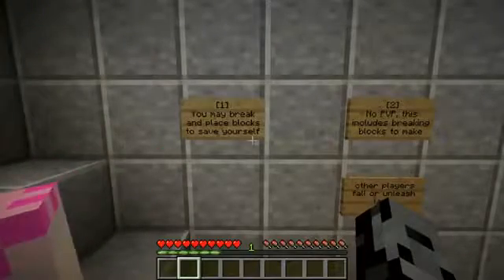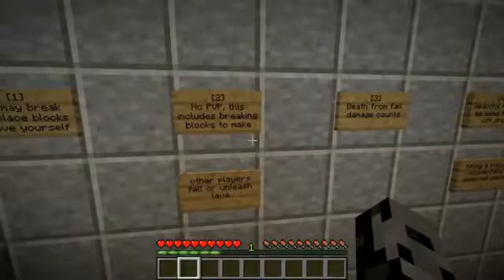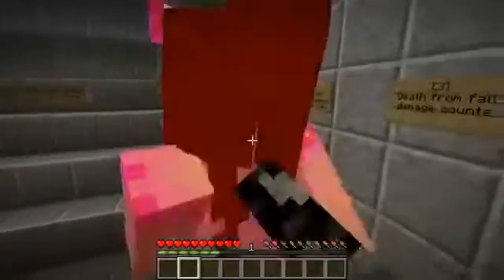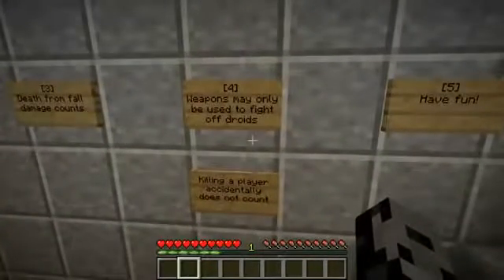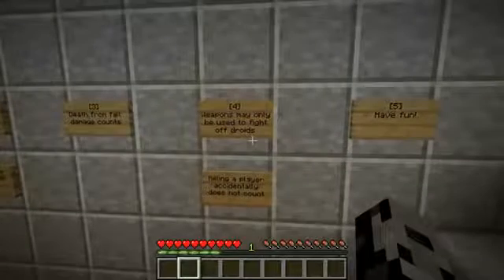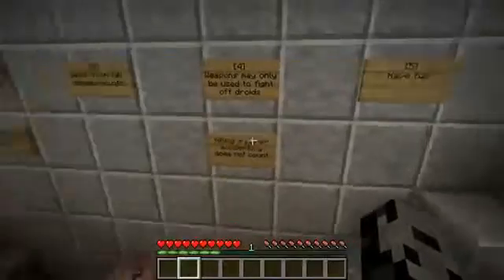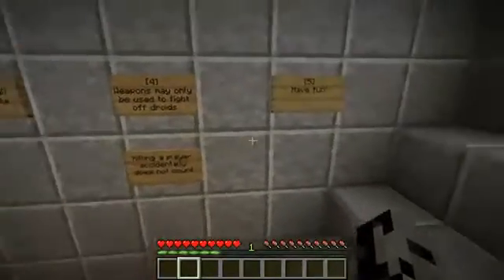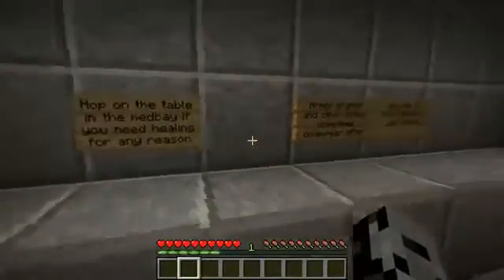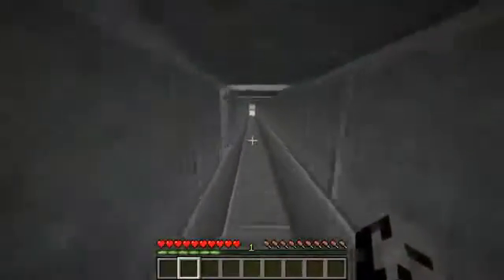You may break and place blocks — remember this is the only map we've ever played where we were allowed to break them. No PVP — this includes breaking blocks to make other players fall or unleash lava. Death from fall damage counts. Your weapon may only be used to fight off droids — there's gonna be mobs. Hop on the table in the med bay if you need healing. Armor stands and other things sometimes disappear after you die — if this happens, just relog.